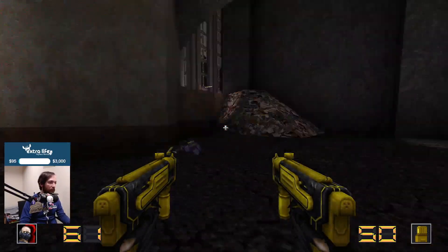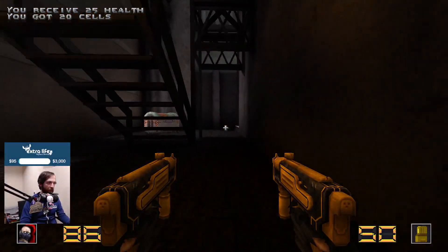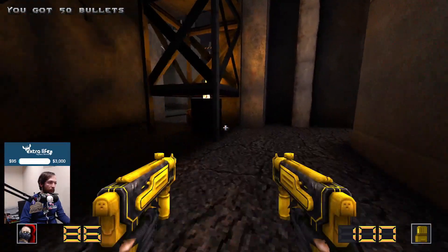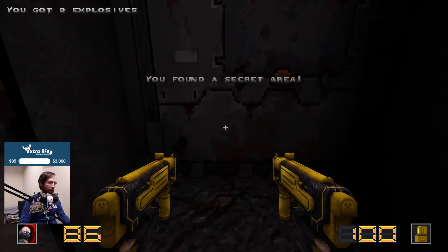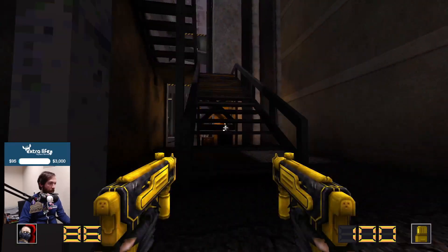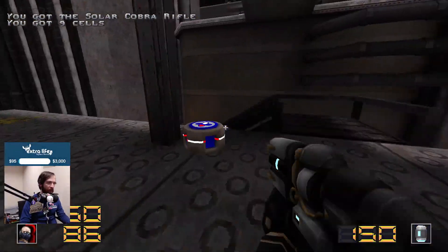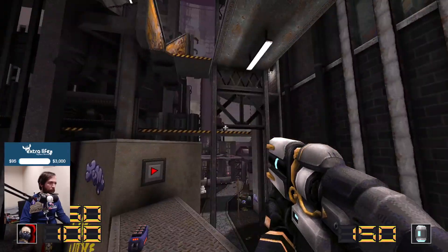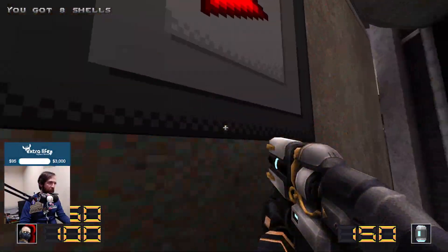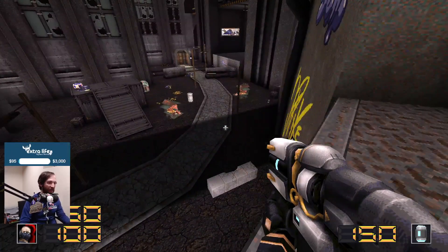That jump allowed us to find a couple ammo caches in a secret area — that's exciting! I'm gonna guess this area is off limits or it leads back to where we just were. Lots of ammo for things — that's pretty useful. I don't really have any hope of making it to that area with that jump. I do appreciate the arrows giving little nudges. That leads us back around here. Is there a map? High rise hell — so there's no map, I don't think. That's okay.